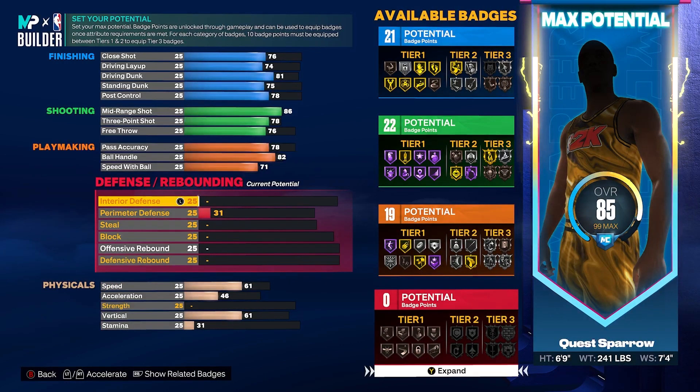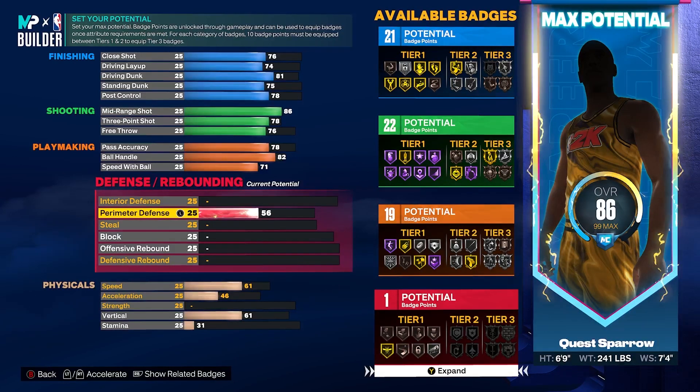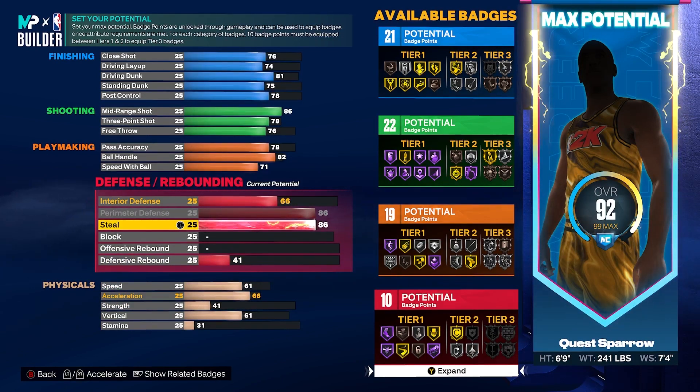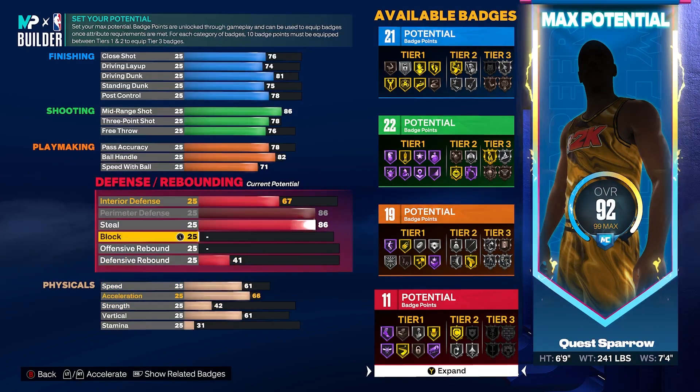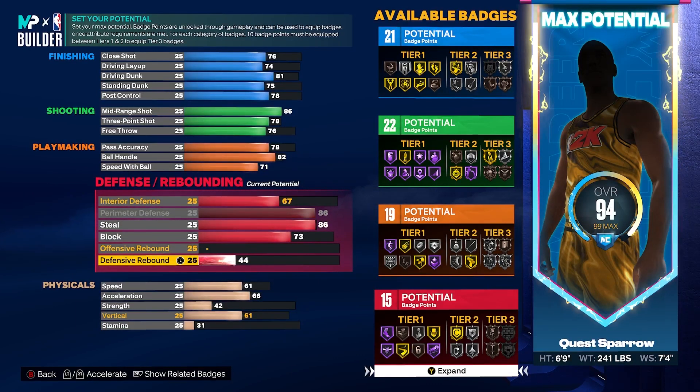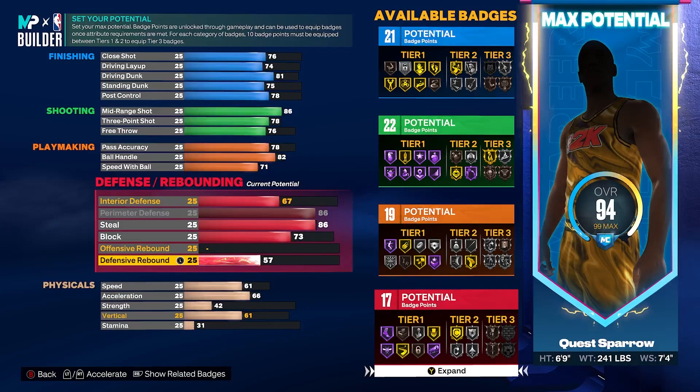Defensively, we're going to go to perimeter defense and steals first — we're going to get these to an 86 apiece and max out our perimeter D and steals all the way up to an 86 as well. That's the two-way name threshold in 2K23. Then we're going to add one to interior defense — that's another badge threshold. Block we're going to get to a 73, which is more than enough if you're capable with timing weak side help and transition chase downs. Defensive rebounds we're going to get to a 57 for another badge threshold, giving you 17 defensive badges.